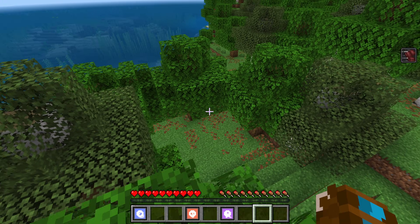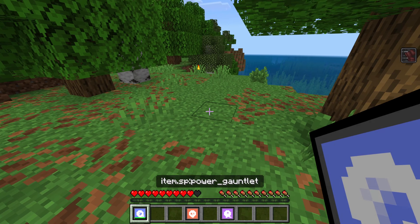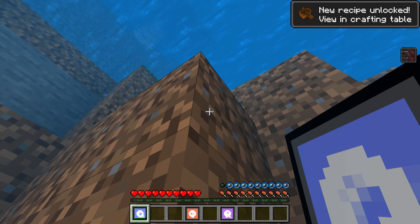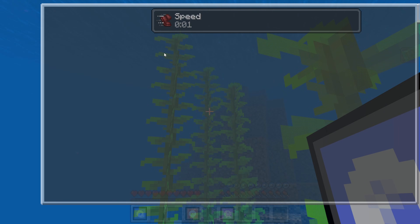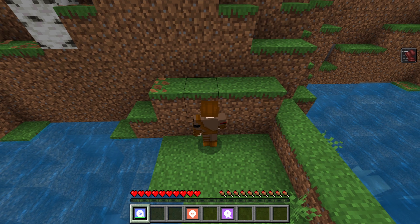Testing Speedster first — got particles and speed applied infinitely. That's a super basic superpower but it works. Clicking with the gauntlet gives a little boost, and right-clicking gives a dash with a cooldown — cool touch. It also appears to grant faster speed temporarily.